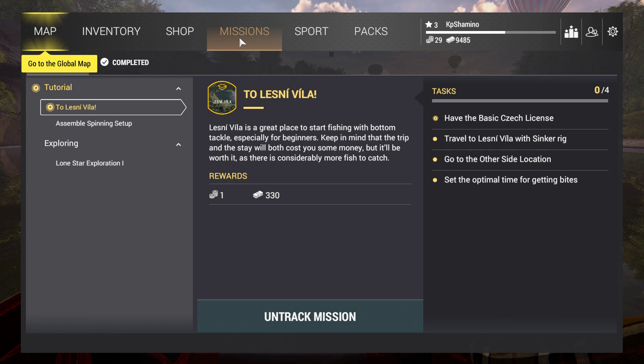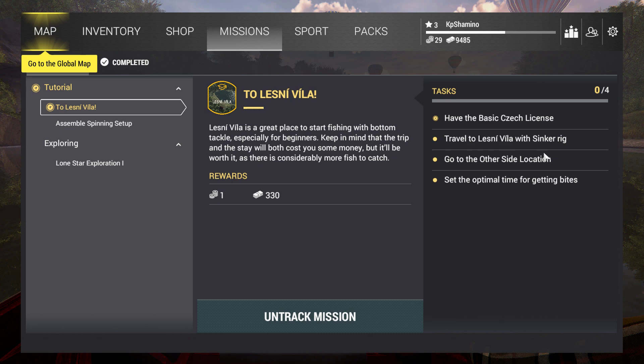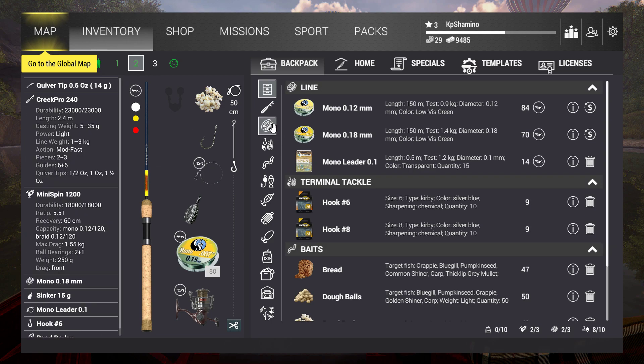The moment you get the mission 'Assemble a Sinker Rig,' you need to go to the Czech Republic. The Czech Republic is the best place to level to level 10. From there I'm going to North Carolina to fish for the unique red deer sunfish — because I don't need to buy other gear and I can start farming bait coins for later. So we're not doing walleye; we're going for the unique red deer sunfish. Just take this mission and assemble the setup yourself.